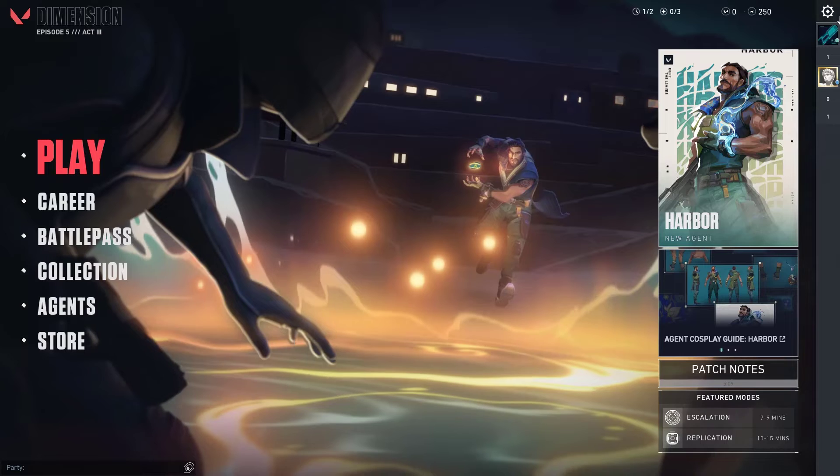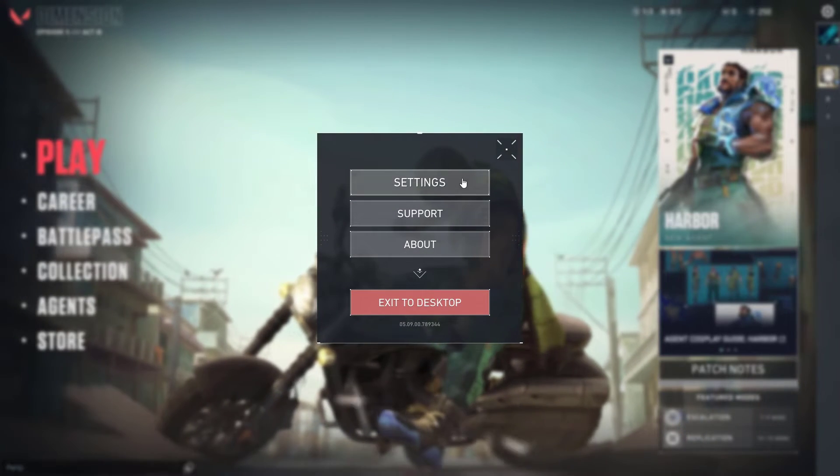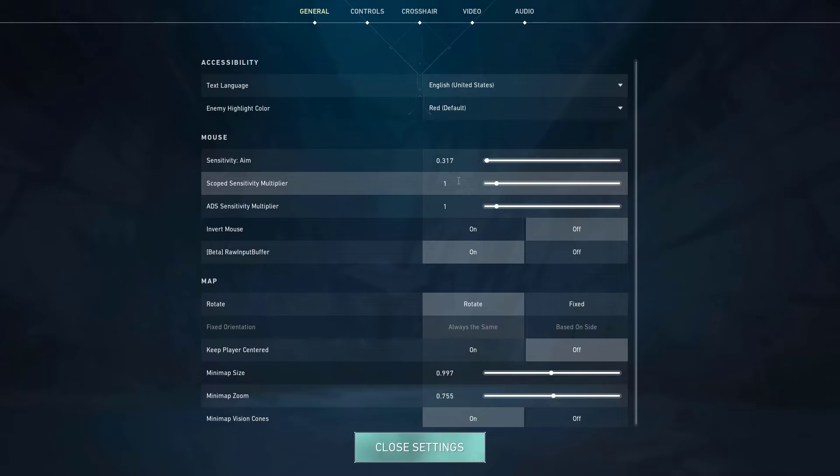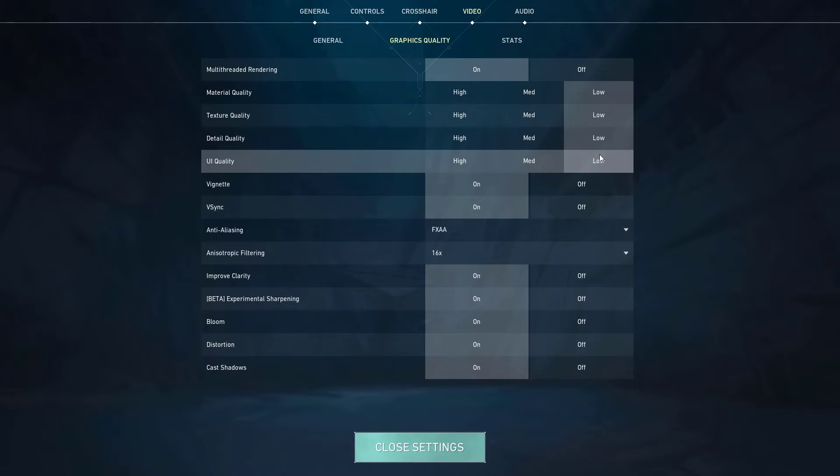Click the gear icon in the upper right corner and click Settings. Select the Video tab and then select Graphics Quality. Under Graphics Quality, choose low settings. Try to play Valorant and check if you still experience the freezing issue.